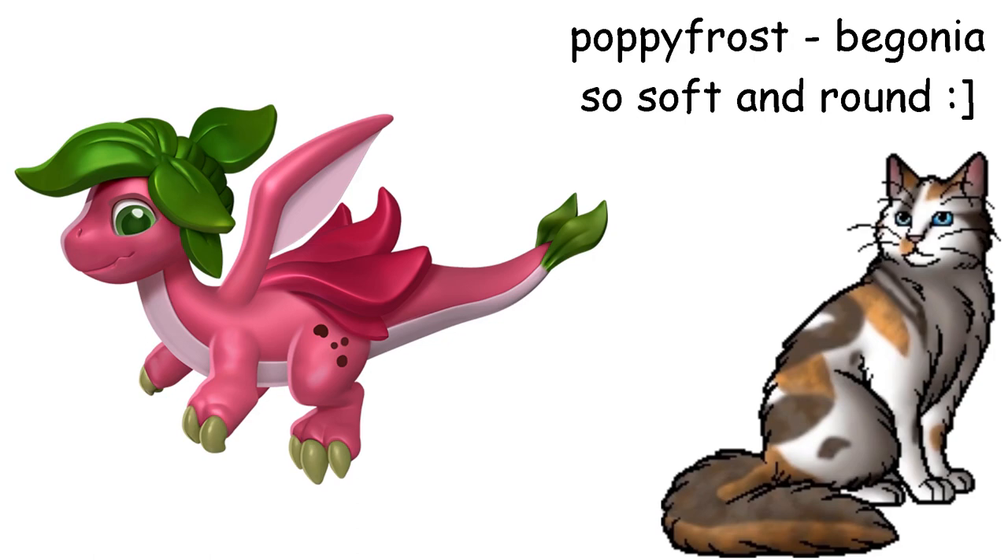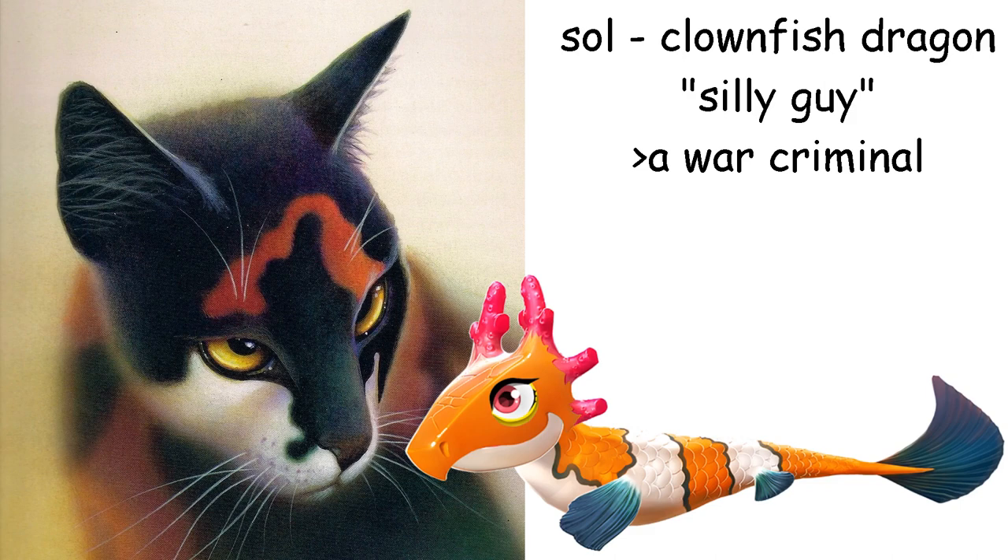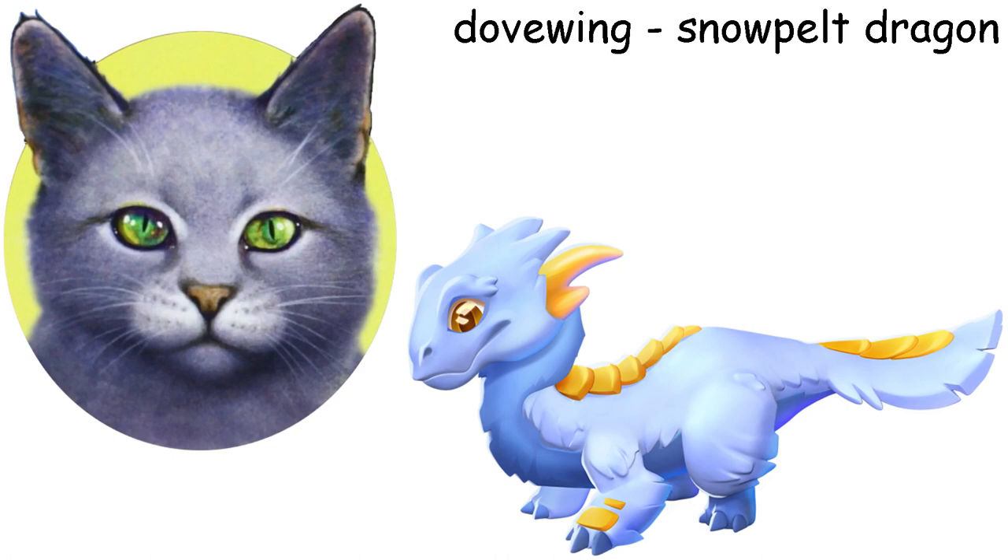Sol is a Clownfish Dragon. Everyone point and laugh at the clown cat! But seriously, the colors match well enough and I couldn't find any other lion-shaped dragons so I just settled with the fish. Also it kinda looks goofy and Sol is a goofy guy. Dovewing is a Snowpelt Dragon. I wanted a short, cute and fluffy dragon for her and this one works very well despite the color. Also this dragon is very pitiful in my eyes and Dovewing kind of is too.